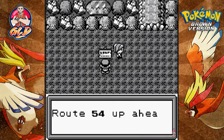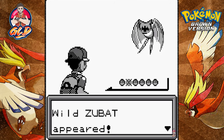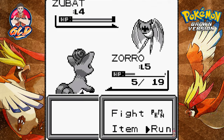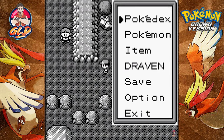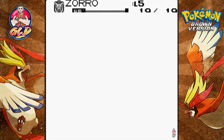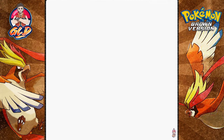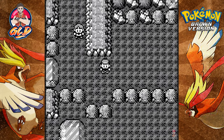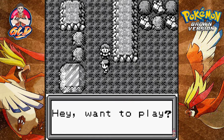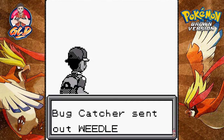The sign says Mursan Cave — Route 54 is up ahead, so we're close! There's another Pokémon and trainer. Let's use a Potion on Zoro. Zoro, Dude, and Sunny are looking like my guys to keep on the team. I know Zoro hasn't done much yet but I kind of want a Ninetales eventually.